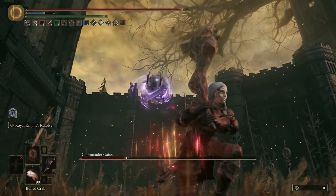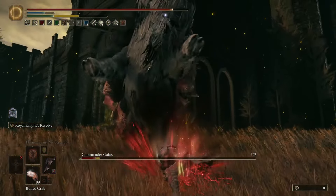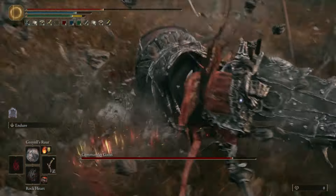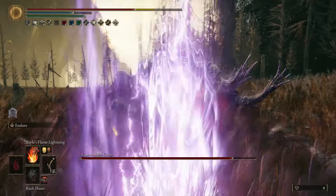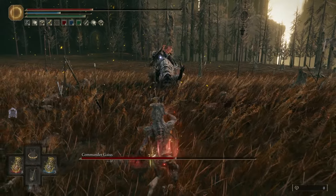On top of that, even after dodging his entire long combos, he'll often run out of range of your attacks for melee players. The one saving grace is that you can use Torrent in this arena, but honestly for the vast majority of builds that's not even really an advantage — there are tons of spells you can't use from Torrent, and you can't do Ashes of War, weapon skills, or power stancing either.